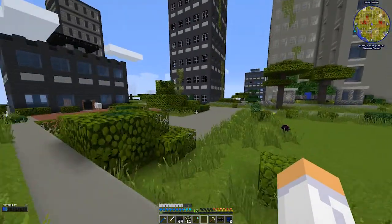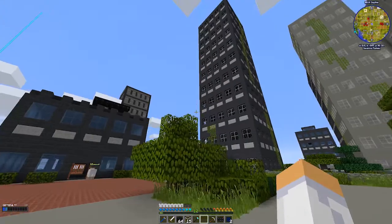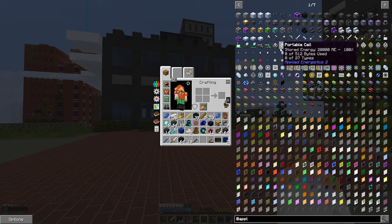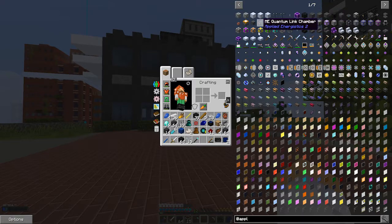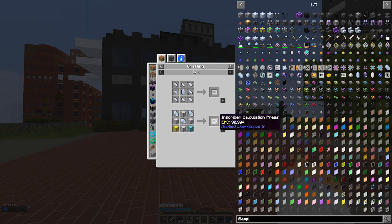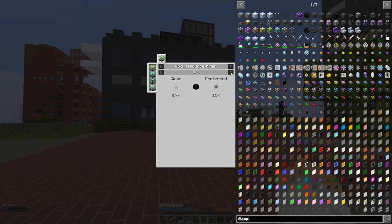What we actually need to get started with is Applied Energistics. RG Shaw, the pack owner, mentioned there were no meteorites for us to get the presses, so he added recipes so we can craft them. The problem now is there's no skystone, and the only way shown to get skystone is via the void resource miner. That's what we're going to be building, so we've got to go into Environmental Tech.